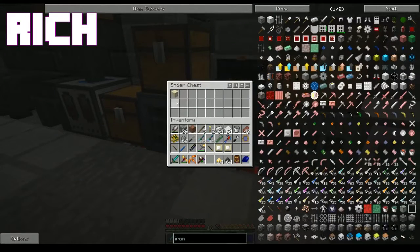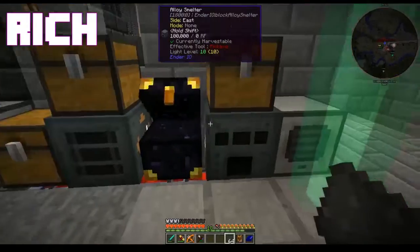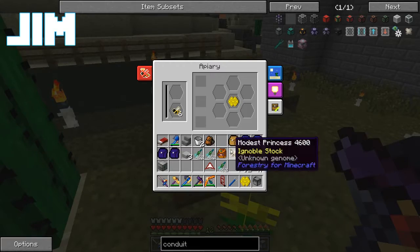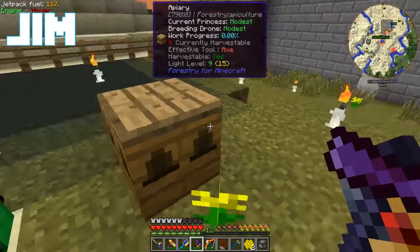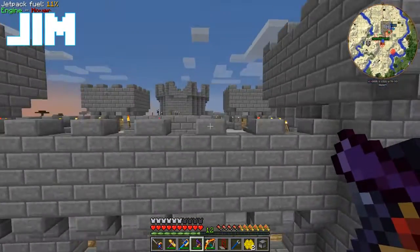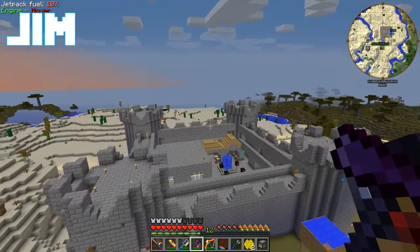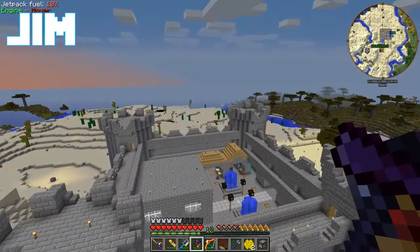Why is there a ton of sand going into the ender chest, Jim? Because there's a ton of sand going into the ender chest. It should clear in like a minute. There was a barrel of sand in the castle and currently that barrel is emptying into the ender chest.